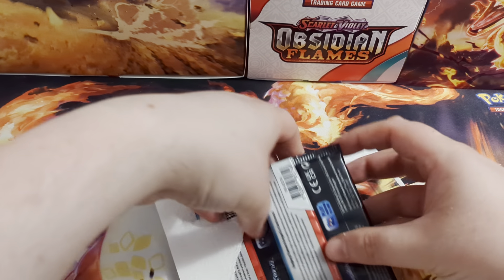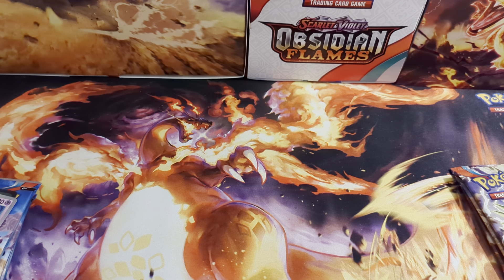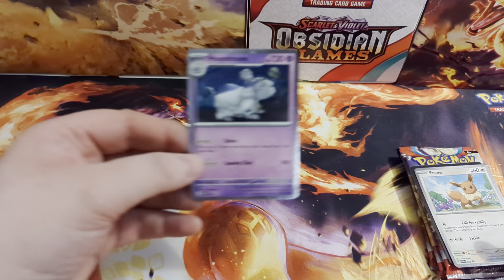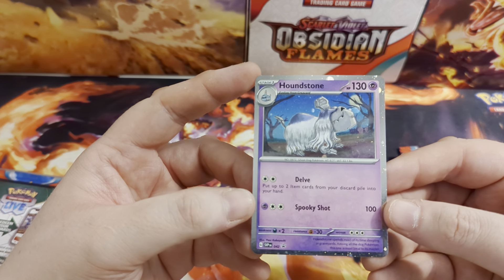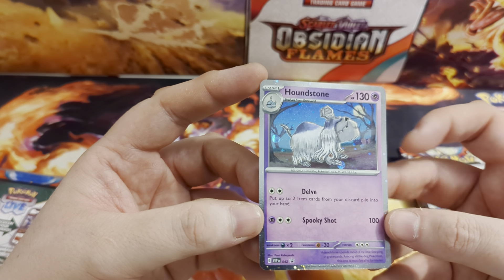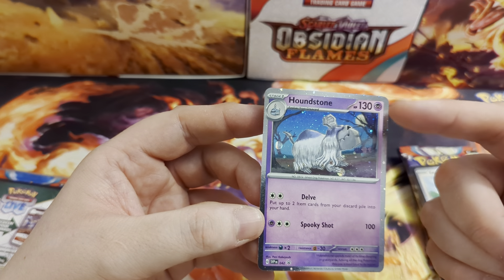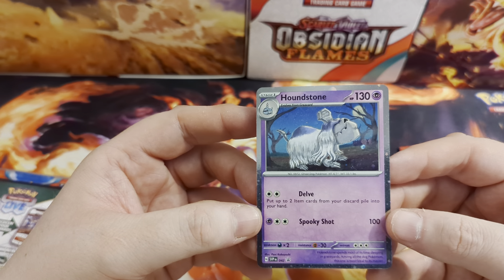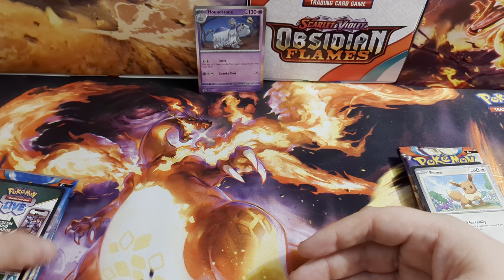Okay, so we're just about into this. There's those three packs and the cards. Let's start with the Houndstone - this is the promo card for Houndstone. Very cool. Obviously in some kind of a graveyard setting there. And this has got that Cosmo Hollow pattern on. I do like the Cosmo Hollow pattern that goes through the borders as well with the silver borders. Does look very cool. So yeah, that's his promo card. Let's pop him at the back there next to our Obsidian Flames logo.